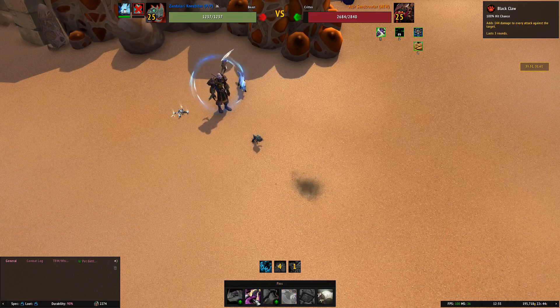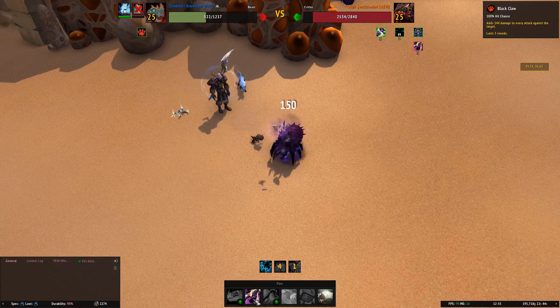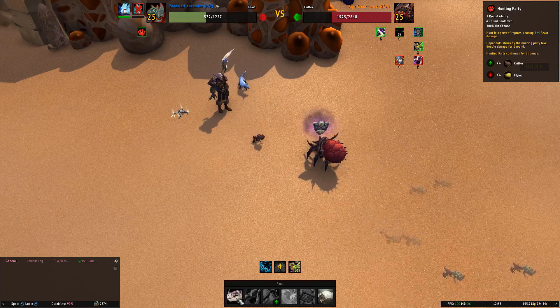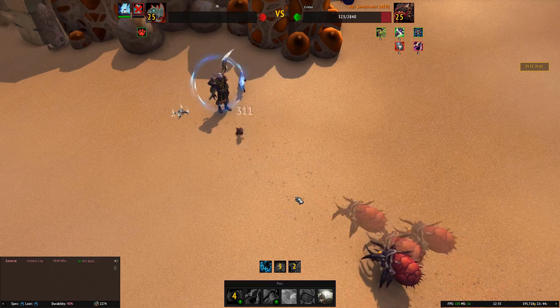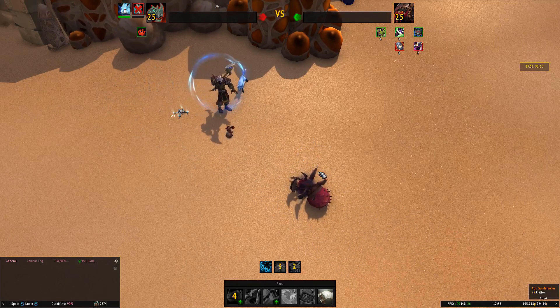He's going to jump out before us and we're going to hit him with Black Claw. Hopefully we're going to do enough damage in these rounds to kill him off. And — nope, we're not. But he's died anyway.